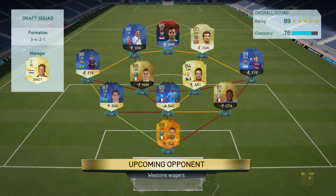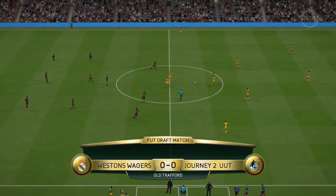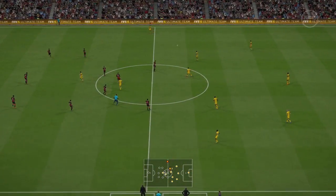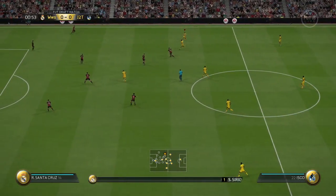Our first opponent's squad had Luis Figo, Cristiano Ronaldo, and a 99 Messi — but only 76 chemistry. Straight away, I profile my opponents from their squad. I can see the center backs have a weak link. This was my first game after a few days away from FIFA, so I was a little bit rusty. What I like to do is always get a feel for the game first.